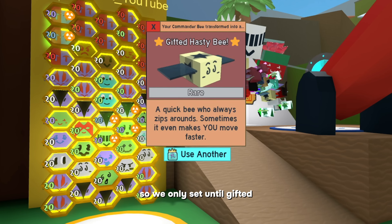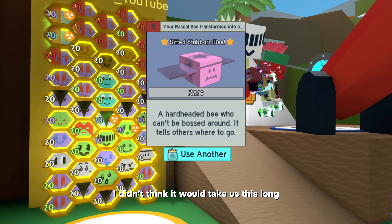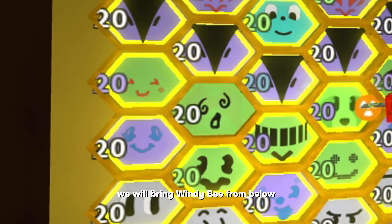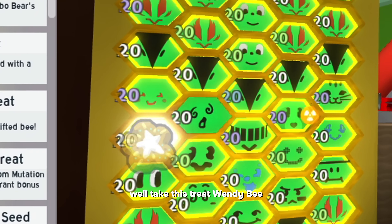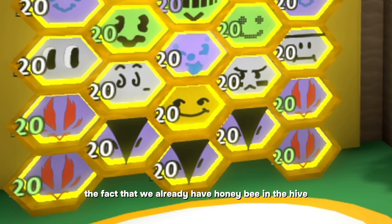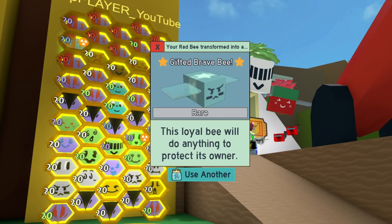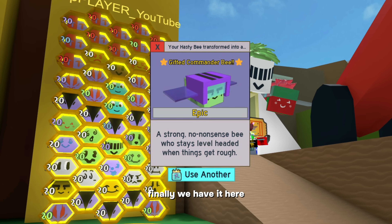We will start with the rare ones, so we only sat until gifted. We already have Looker, Hasty, and Brave Bee. We still need Stubborn Bee. Let's check out the event bees: Windy Bee, Bear Bee, Digital Bee, Gummy Bee, Festive Bee, and Tabby Bee. We will keep Photon Bee for the moment, so we have to replace Crimson Bee. We will bring Windy Bee in place of Crimson Bee, and I'll buy a star treat with the remaining 1k tickets to gift Windy Bee. We still have to take the other epics — Shock Bee and Commander Bee. It will take us a while to get that annoying bee, but finally we have it.